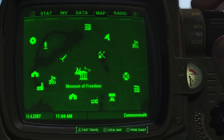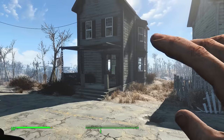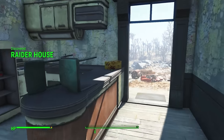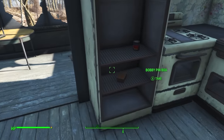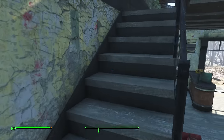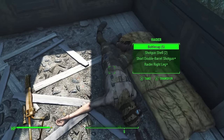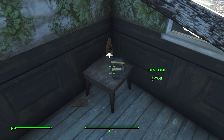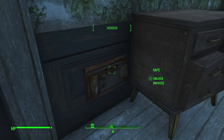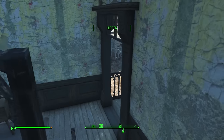A building suggested to me by a subscriber, north of the Museum of Freedom — I nearly missed this one. When you're on your way to Thicket or Bedford, always stop by as there is a very valuable raider upstairs. You don't have to fight him. There's a chem box as well as food in the fridge, bobby pins, and sugar bombs. Up here you can find a dead raider — he's always dead by default — with a rifle beside him, a cap stash, and a novice-locked safe, easy enough for beginners.